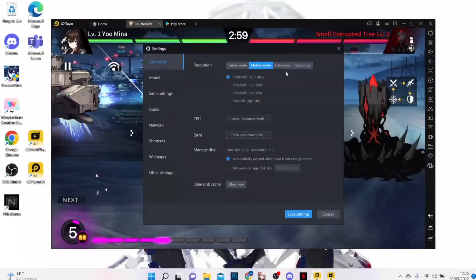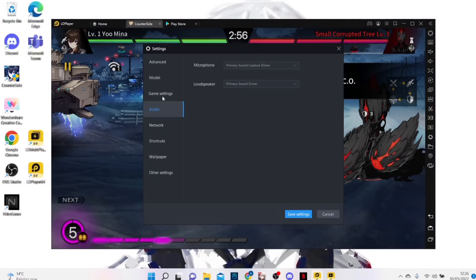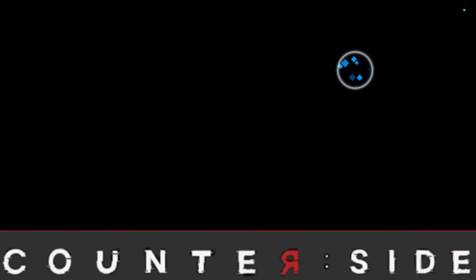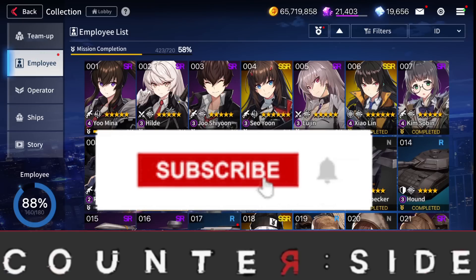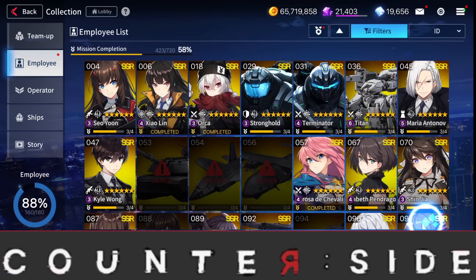Go to the description and click the link to download LD Player. Now let's get back to the video. Based on the roadmaps we know which characters are coming out each month, so I'll be able to tell you which months to save for and which characters to skip. The first month we'll be talking about is June.